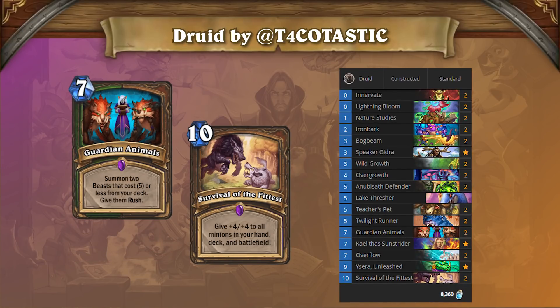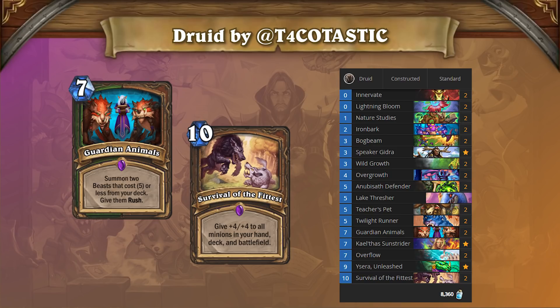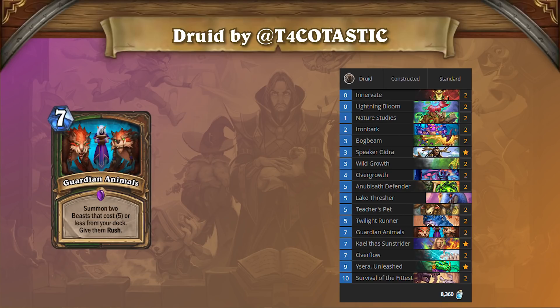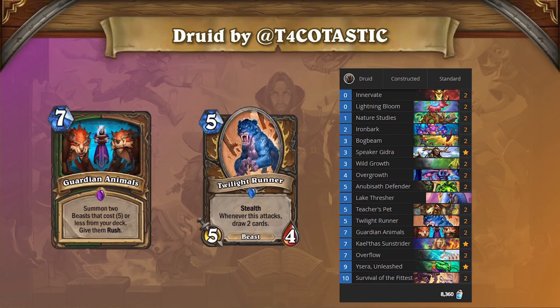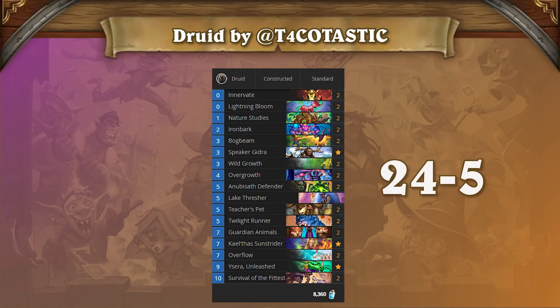Not only does this deck do some of the most absurdly powerful things we've ever seen out of a Hearthstone deck, using Kael'thas to make massive boards as early as turn 4 or 5, but it is also surprisingly consistent due not only to Overflow, but also to the amount of cycle generated with Guardian Animals and Twilight Runner. The specific list we have chosen to feature was played by Takotastic, who went 24-5 with it on his path to High Legend. There have been a lot of different lists tried, but we are pretty confident that this one is the most optimized thus far.